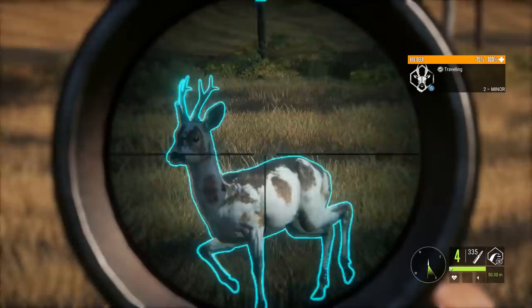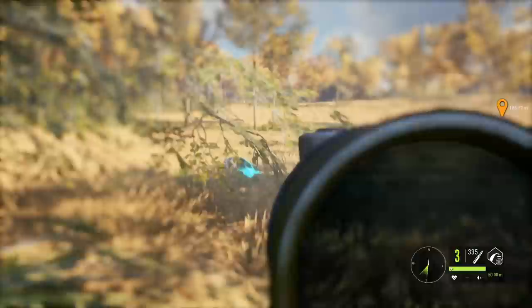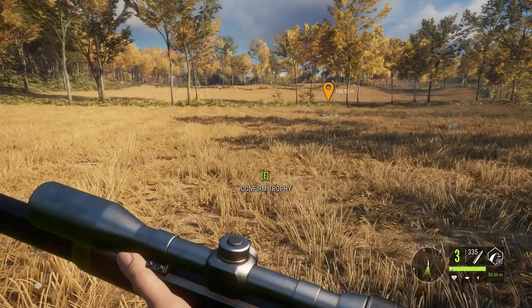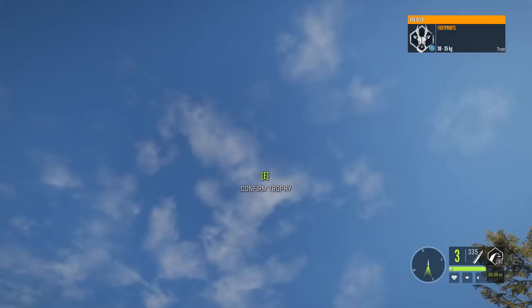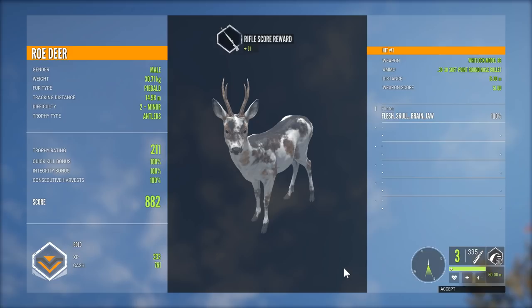I should have waited for my screenshot, but whatever. Can you sit still? That was the coolest death animation ever — is that new? That actually looked like a brain shot animal, and he died in a spot I can see his rack. Now, because he's a level two, let's check his track. Does he have any chance of being a diamond? He's a big one but not anywhere near a diamond. Just 30 kilos, so probably not 900. 211 trophy, 882 piebald roe deer. That's pretty sweet — straight through the brain at 15 meters exactly.